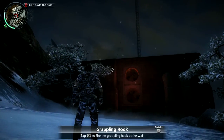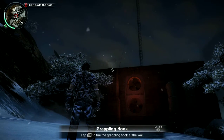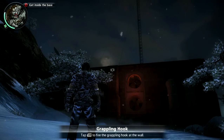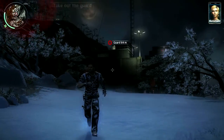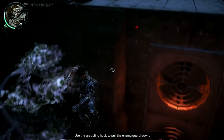Usually what you do — on the way to your destination — is grapple, activate the parachute, and that happens very slowly. It's not optimal for a speedrun.